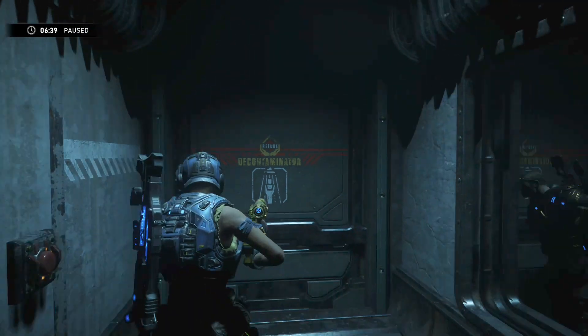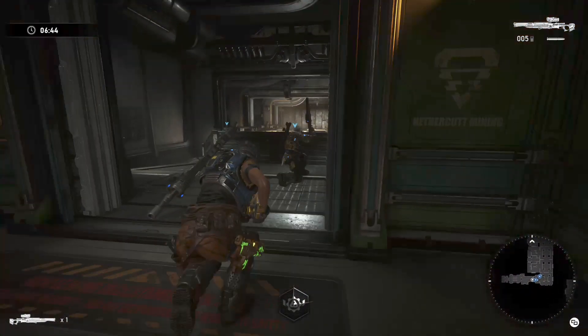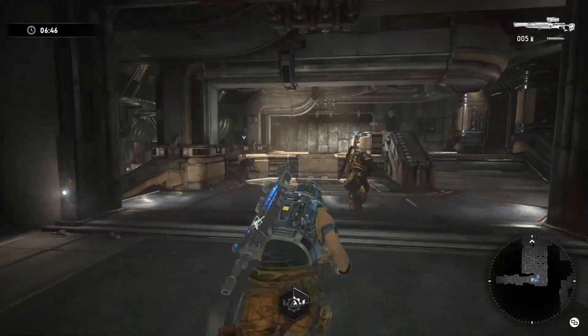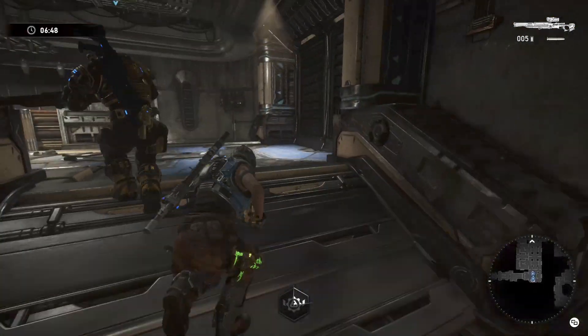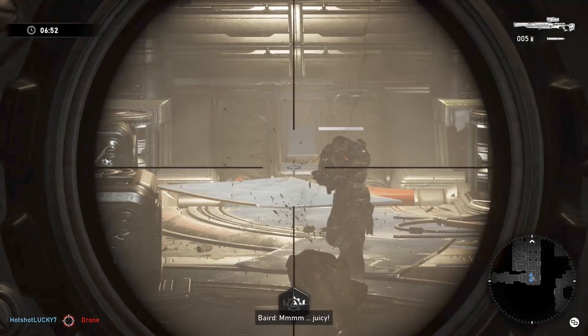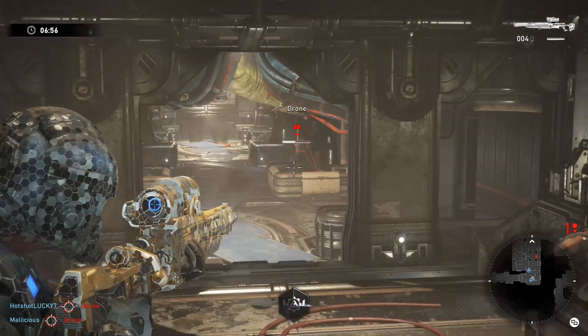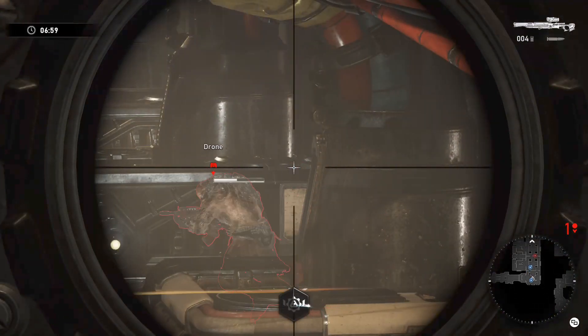Cut past the safe room — you can stock up on ammo here. On this map on master difficulty, this is actually a checkpoint for you since Iron Man is not on. So if you die you'll be able to restart at that checkpoint. Keep that in mind — no worries.